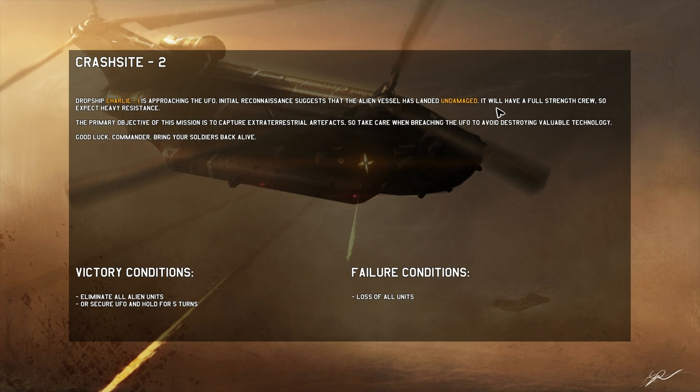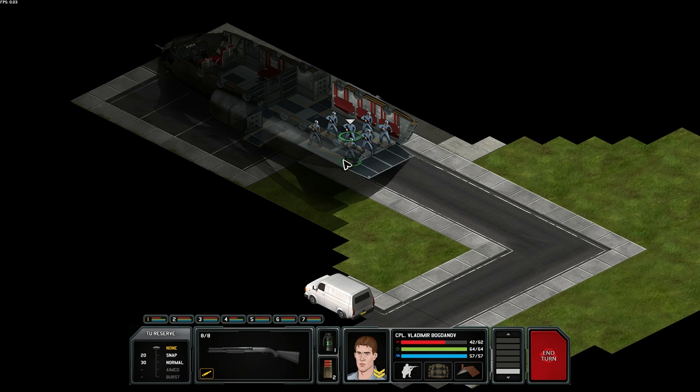The briefing says: the alien vessel has landed and will have a full-strength crew, so expect heavy resistance. The primary objective is to capture extraterrestrial artifacts, so take care when breaching the UFO to avoid destroying valuable technology. Graphically, this is much more true to the original than Enemy Unknown was — Enemy Unknown is a much more polished experience. That said, Xenonauts seems like a strategically deep experience that is likely to appeal to fans of the original.